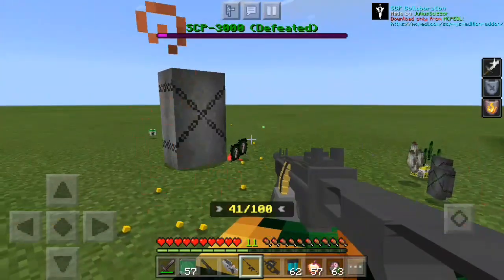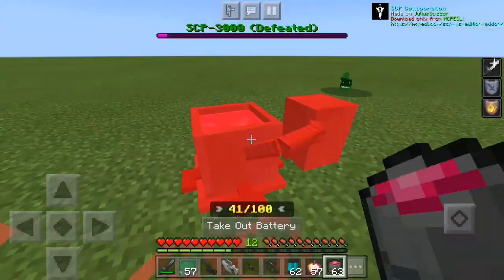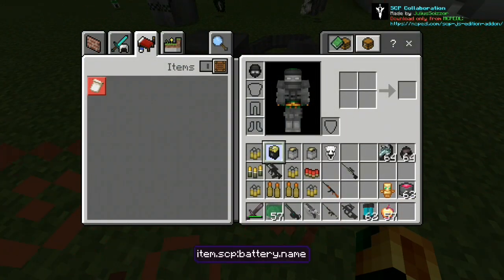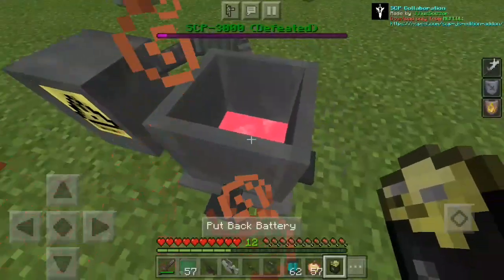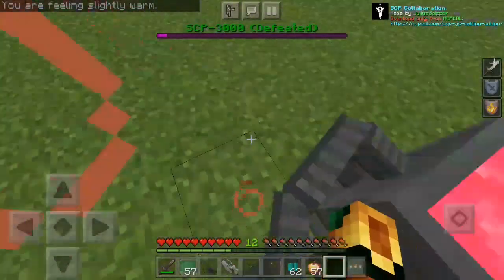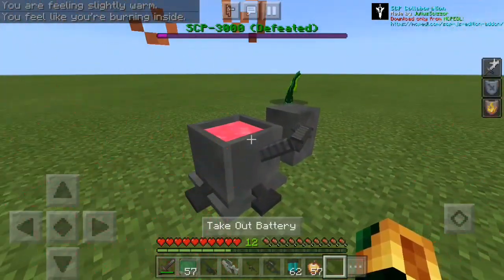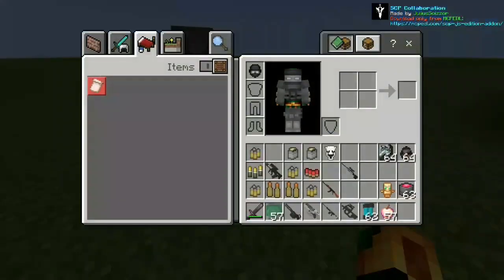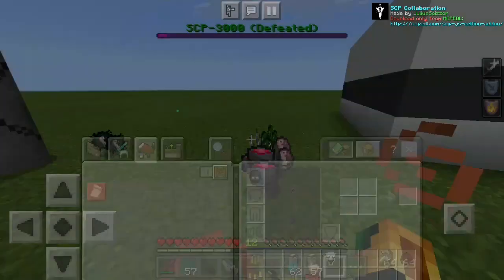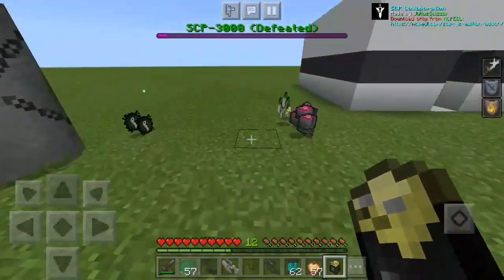Flamingos as an SCP? Seriously, I don't know much about the SCP Foundation. What's this? Why is there a battery? I seriously don't know how this works. Is this a safe SCP or something? It says: 'You are feeling slightly warm' — 'You feel like you're burning inside.' Wait, what? I feel like I'm burning inside? I seriously don't know what this SCP does.